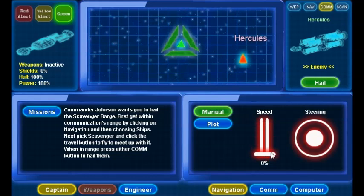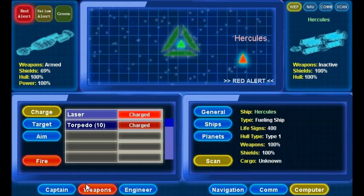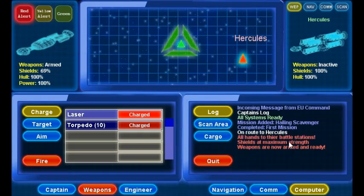Now let's attack the Hercules. First, click the Red Alert button. What that does is it puts you in weapons mode — it turns your weapons on, puts your shields up, and red indicates you are in attack mode. You can go to your logs to view the battle logs by clicking Computer and then Log. To fire, just select which weapon you want to fire. The Hercules is already on my weapons target, so that's what I'm going to shoot at.